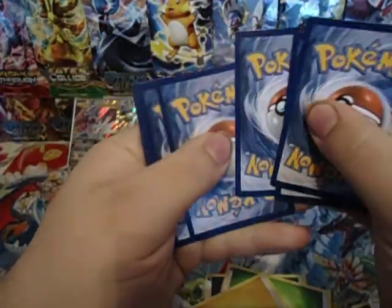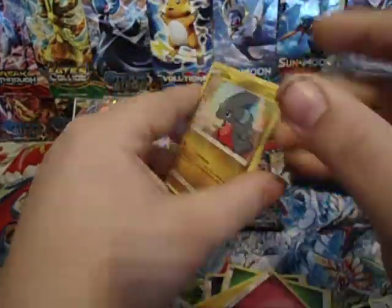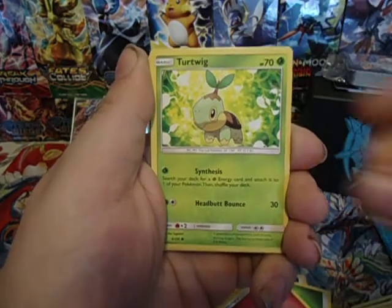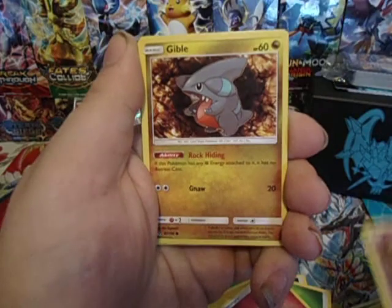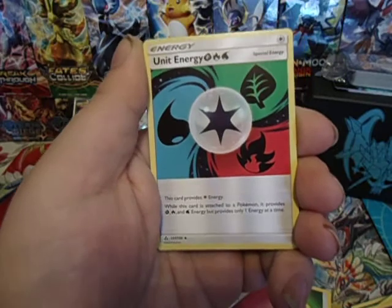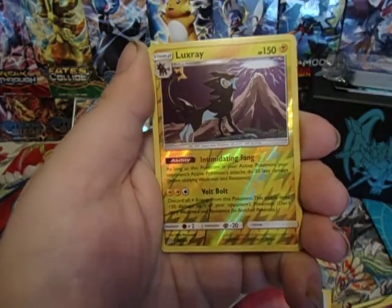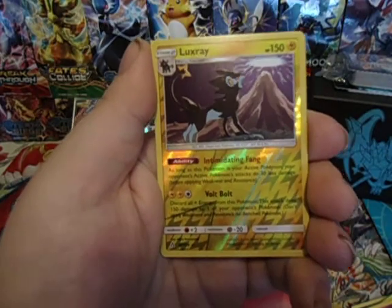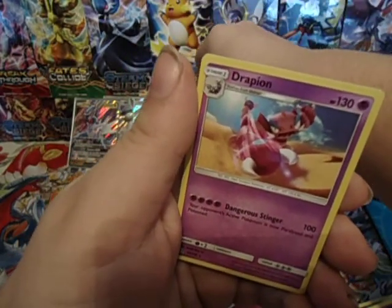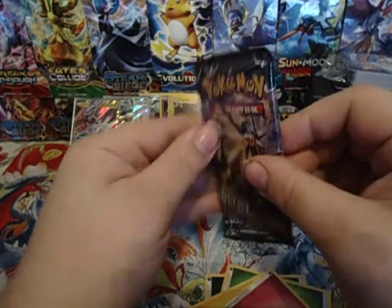Pack six: we have a Gible, Roselia, Turtwig, Croagunk, another Gible, Luxio, Unit Energy, Lopunny, Reverse Rare Luxray — nice, that's another point — and a Drapion. We are killing the Reverse Rares. We are up to ten points.